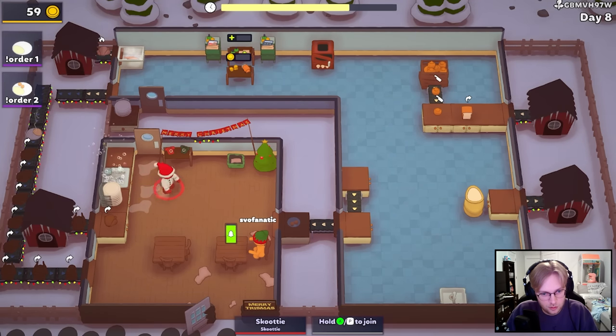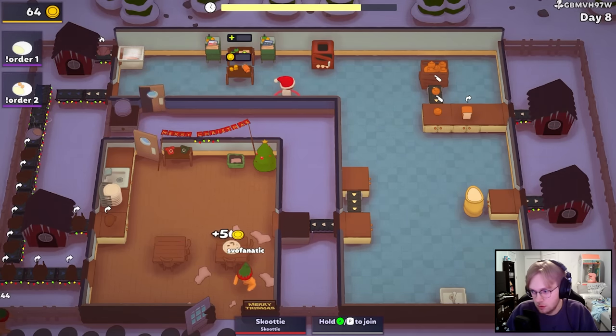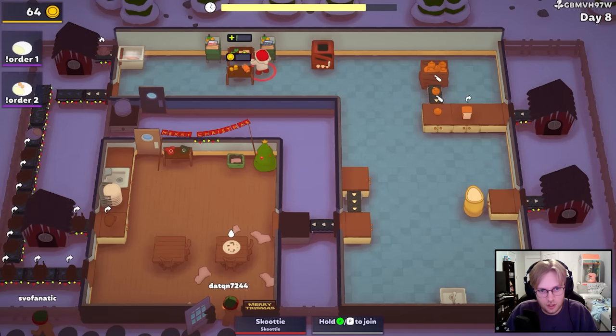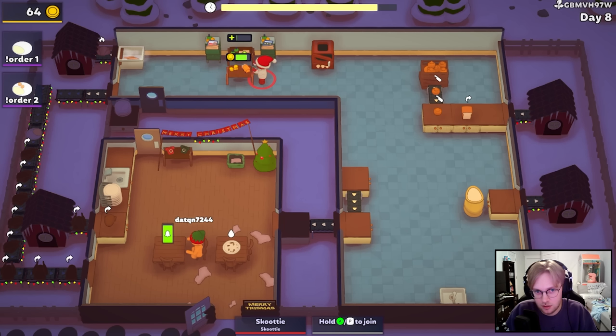Let's see if you want dressing. Of course. All right, well, I gotta go make some more. These rotate now, don't they? Oh, thank you. Yeah, I think I want the conveyor if I had an option. Do you have to throw away the carcass now? You do. I think it's a good addition.